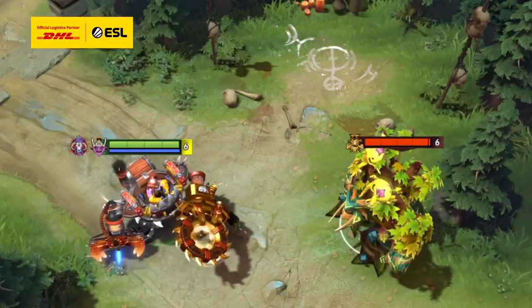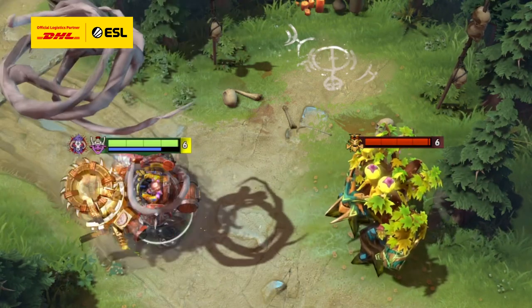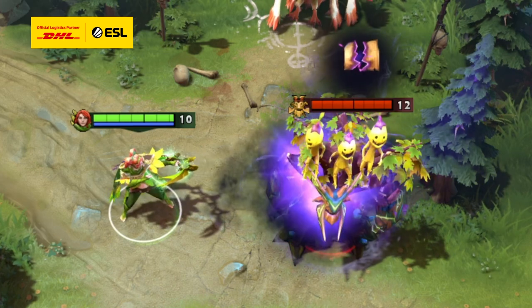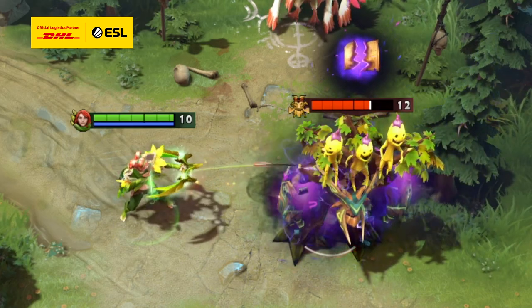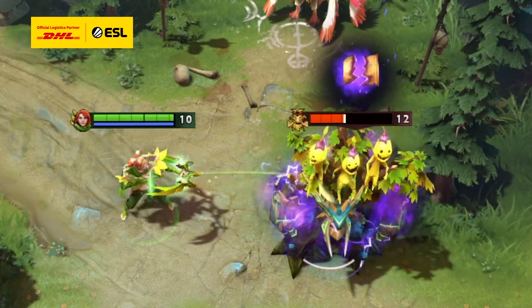Yule Scepter, for example, is a cheap item that can apply a basic dispel to you or an enemy. Nullifier is one of the best items in the game because it continuously applies a basic dispel, meaning that it proactively dispels Eon Disc, Force Staff, Yule Scepter, Glimmer Cape, and Ghost Scepter, making it the ultimate support-killing item.